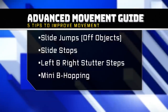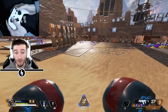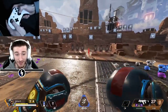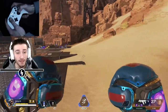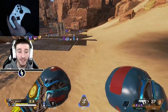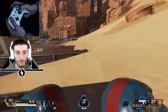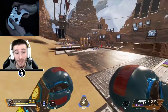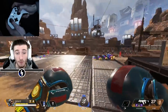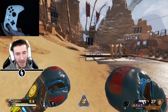Moving on to tip number four: mini b-hopping. I have my crouch set to press-to-crouch, not hold-to-crouch. Hold-to-crouch is where you can do real b-hopping on console, but I'm not used to that at all. Mine is press-to-crouch, so if I press it once I stay crouched, press again it comes up. Mini b-hopping is basically slide jumping, and as soon as you land after one slide jump, you jump, crouch, jump, crouch, jump, crouch. The biggest benefit is that you can turn your aim while doing it - you can check what's going on to your right side and still keep moving in the same direction.